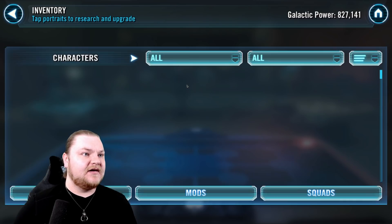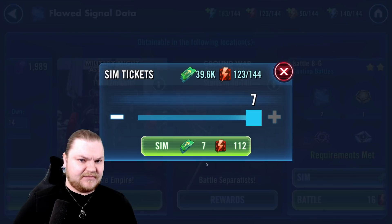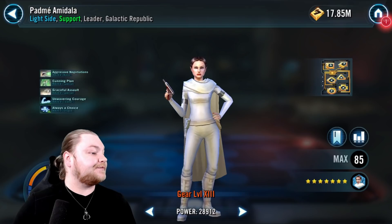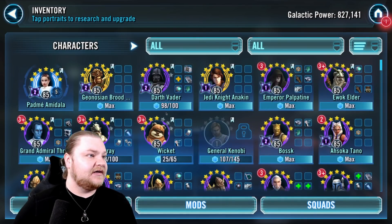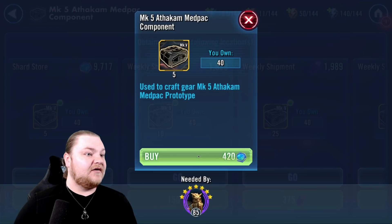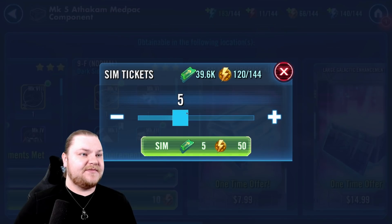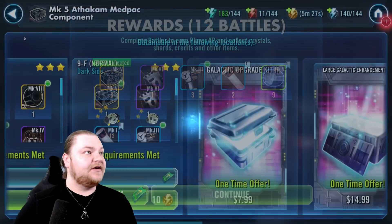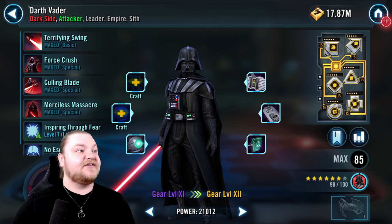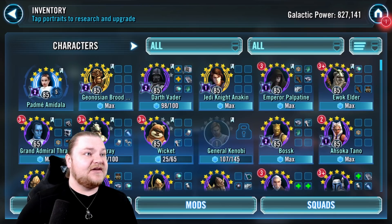Let's finish up some of this farming stuff. Cantina energy is all going towards relics — we're going to keep relicking Padme, we'll see. It's going towards farming the signal data here. Plenty of credits, that's great news. Vader's really close, and because of that I want to make sure we have him ready to take to gear 12 immediately. We can't put those on until he's seven stars, but as soon as he's seven stars we put those two on — he's gear 12. That's a big jump for Vader right there.